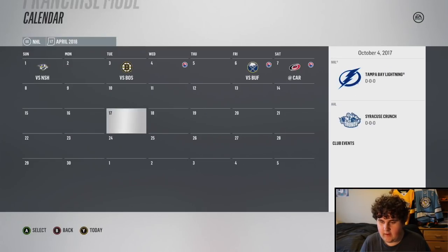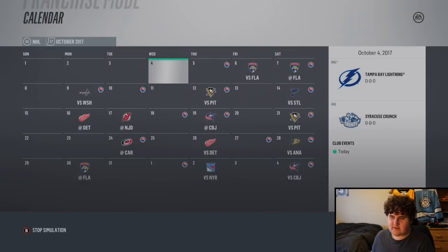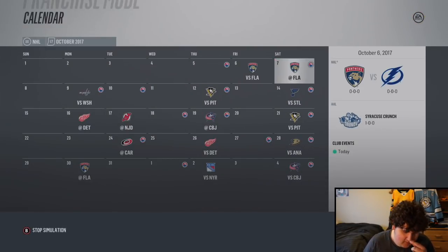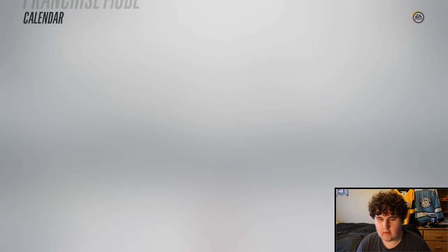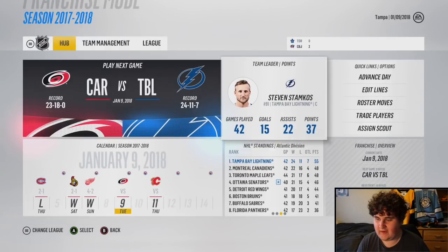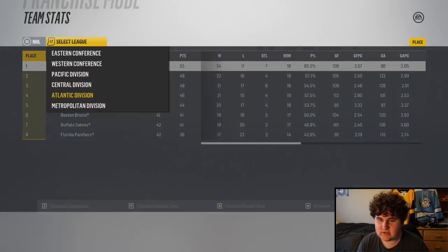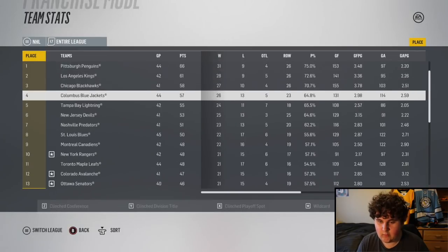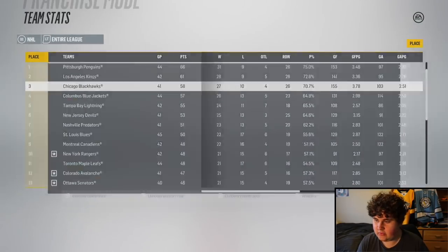Let's go to April and sim. I'll stop it at around 40 or so games. Alright, roughly halfway through the season and we're 24-11-7. First in the division - what we like to see. Fifth in the league overall. Chicago, LA, Pittsburgh, and Columbus are doing well.